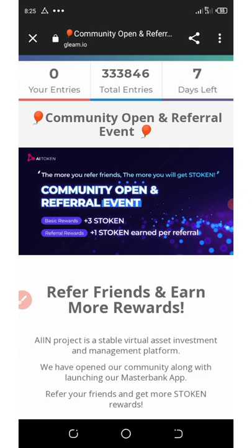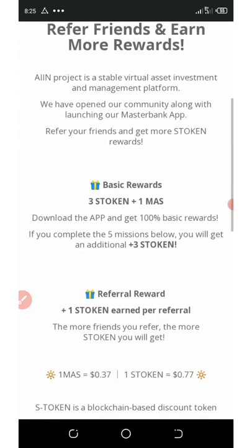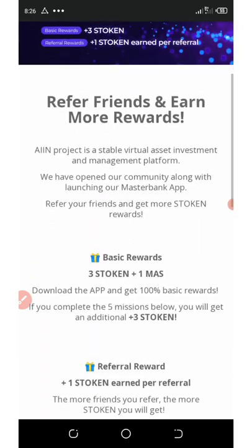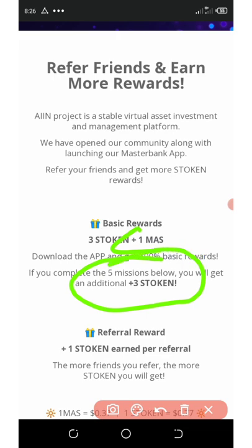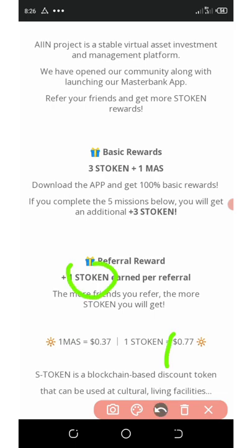S token is giving out a free one S token for the airdrop and also one Mass coin. Currently the price of this coin is 37 cents per one Mass coin and 77 cents for one S token. So right here you can see that this token is giving you a free three S tokens plus one Mass coin once you download this application and complete the five missions. Once you refer your friends, you're going to get an extra one S token.